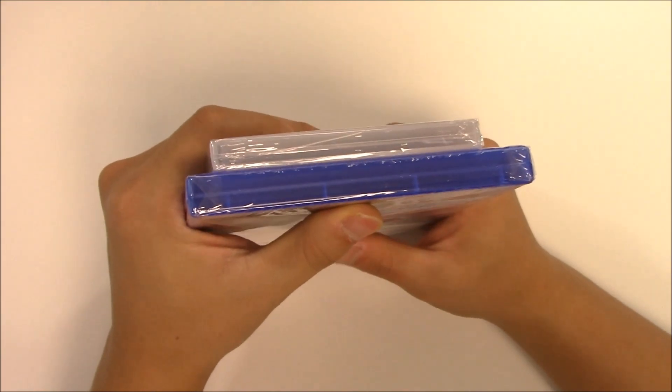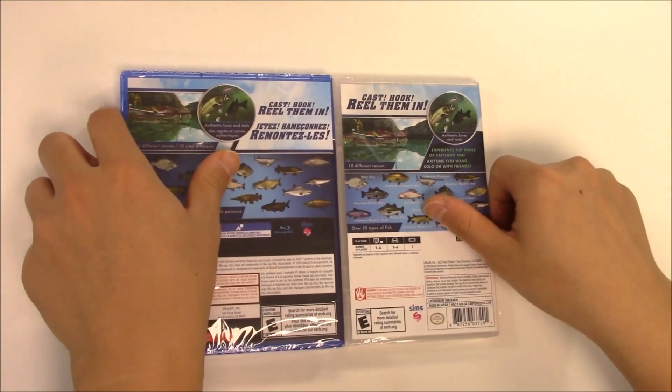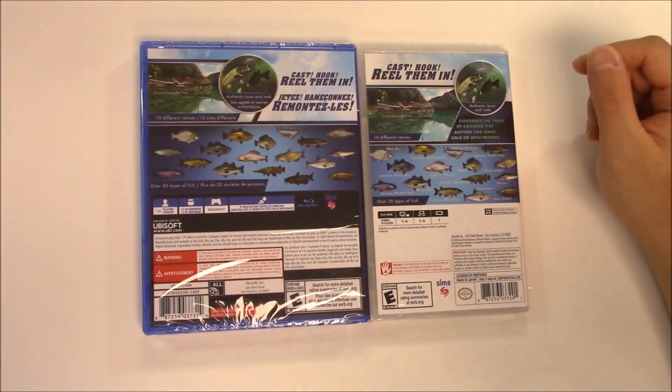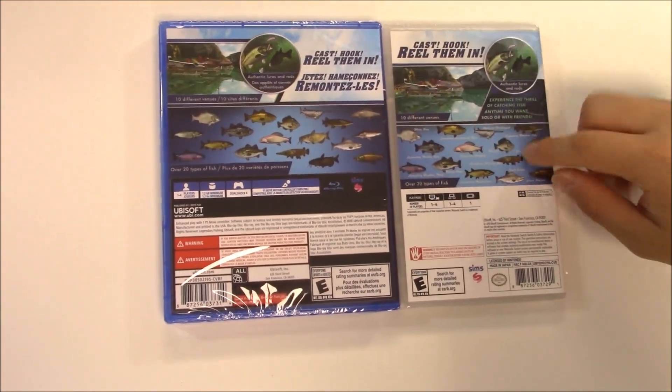Moving over to the top view, both these copies in front of me are wide-fold copies. And moving over to the back — from the back, it looks like both these do show and say the same things, but they can't really fit as much on this.